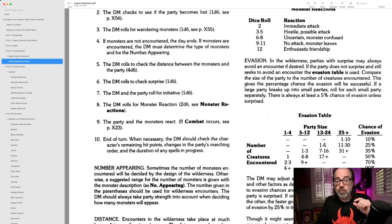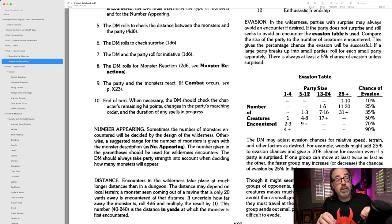Let's get into the actual evasion rules. I'm going to read them — they're not very long. Evasion: in the wilderness, parties with surprise may always avoid an encounter if desired. So if the party surprises that group of bugbears, they can just duck behind the bushes, let them go by — they've evaded, done. If the party does not surprise and still seeks to avoid an encounter, the evasion table is used. Compare the size of the party to the number of creatures encountered; this gives a percentage chance the evasion will be successful. There's always at least a 5% chance to evade, unless you're surprised.